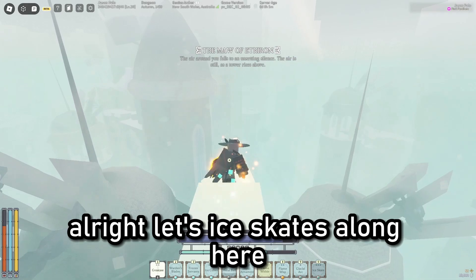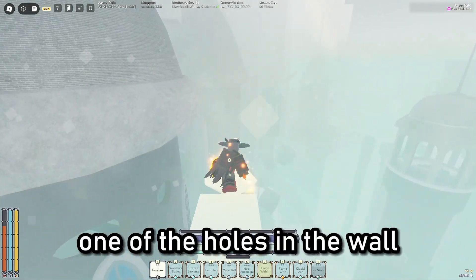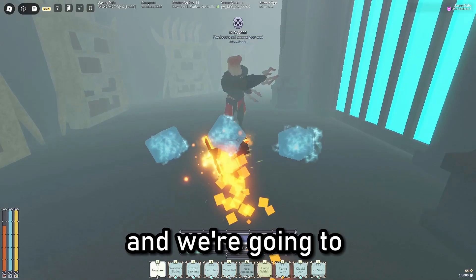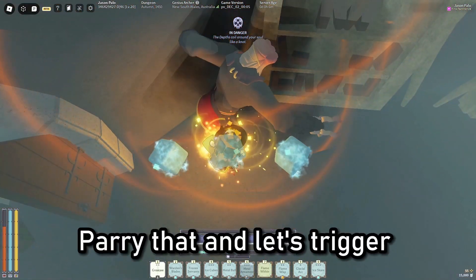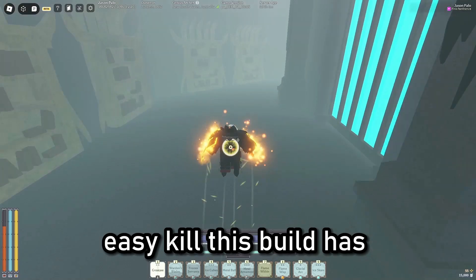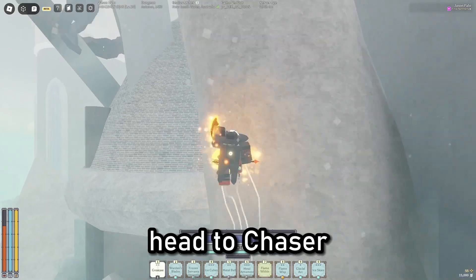Let's Ice Skate along here — we're aiming for the Far Off Tower. We're going to go through one of the holes in the wall to save us some time climbing the ladder. Let's pop all of our buffs and kill another Bonekeeper. Triggers everything to melt his HP — easy kill. This build has insane amounts of burst damage. Let's climb up here and head to Chaser now.